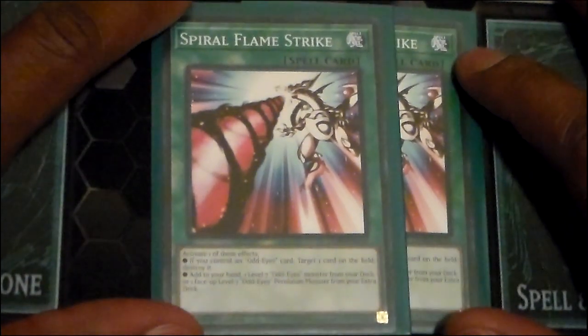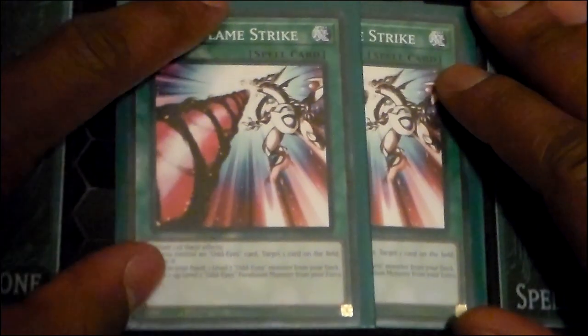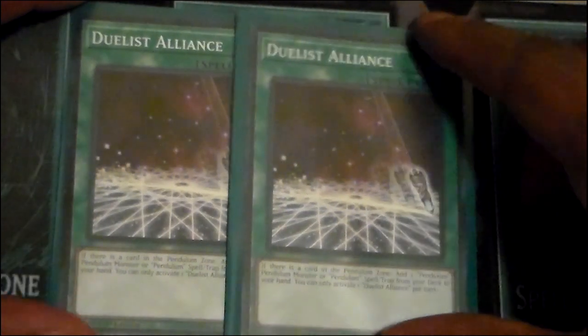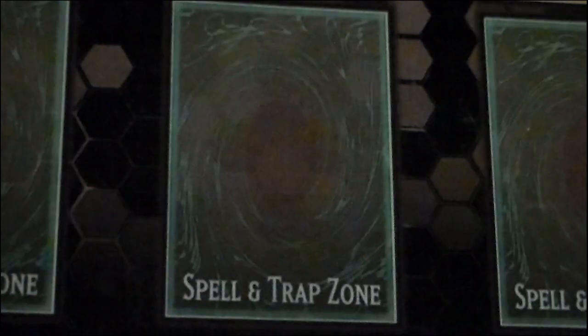Two copies of Spiral Flamestrike, because it searches for your main combo pieces — especially Ark Pendulum Dragon, which you'll want in the Pendulum Zone pretty much all the time. Alternatively, if you already control an Odd Eyes card, it acts as spot removal. The neat thing is it only requires an Odd Eyes card, not specifically an Odd Eyes monster, so that also includes Pendulum Zones. Two copies of Duelist Alliance, because Ark Pendulum Dragon and Odd Eyes Pendulum Dragon both have 'Pendulum' in their name — instant whatever you need to finish a combo.